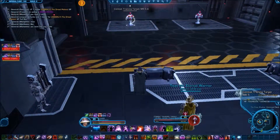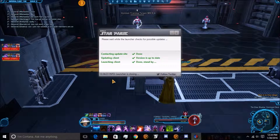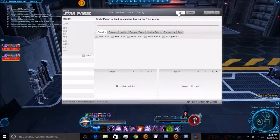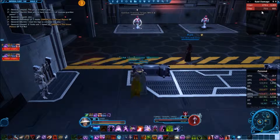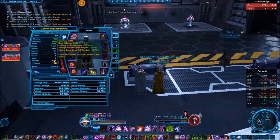So how do you show us that you know your class? You're going to do a dummy parse. Open up StarParse, and once it's up, you can hit Raid or Parse — it doesn't really matter. I'm going to choose Raid. Have personal stats and damage up, or just personal stats. For a total of 500,000 damage, you want to do a parse, and you should probably be above around 3,300–3,400 damage per second. I am over here in PvP gear — there's the proof for it.